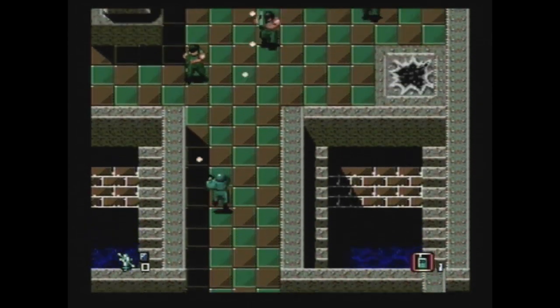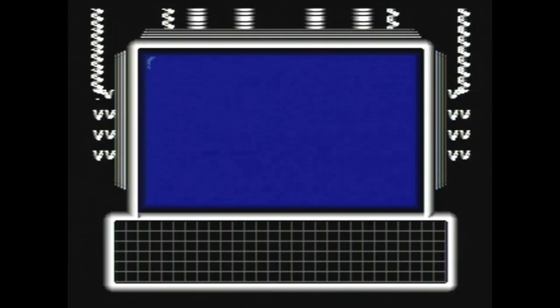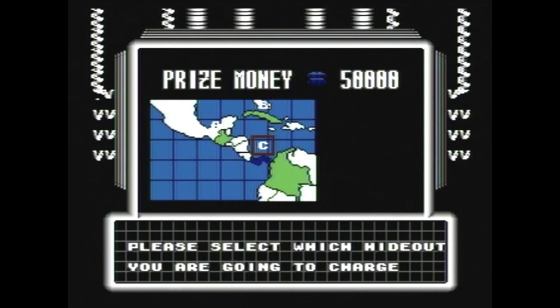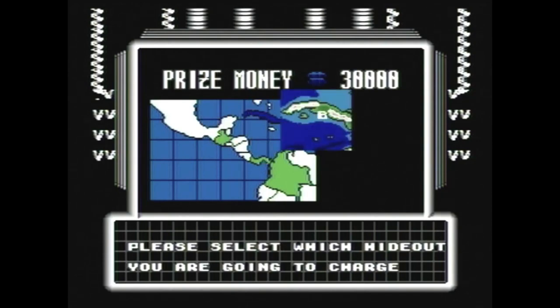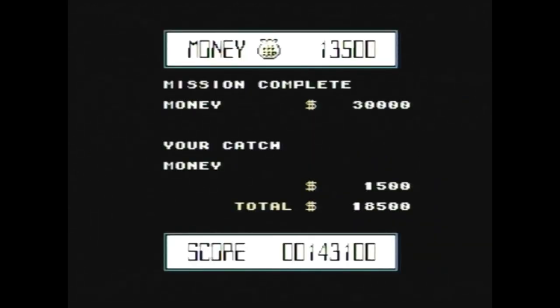So the more enemies you're able to destroy with your plane, the easier it'll be for your foot soldier. Crossfire is certainly a diverse game, and it actually has a few nice features as well. The order of the missions is entirely up to you, and after completing one, you can use the money you earn to unlock new weapons. So there's a sense of freedom in Crossfire, not to mention diversity, that kind of sets it apart from other 16-bit shooters.